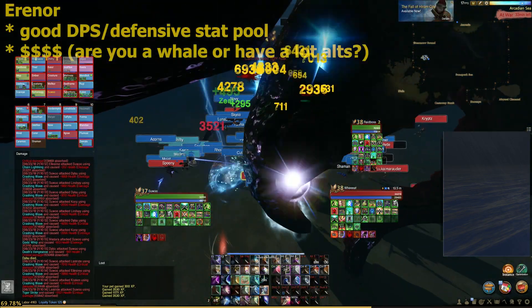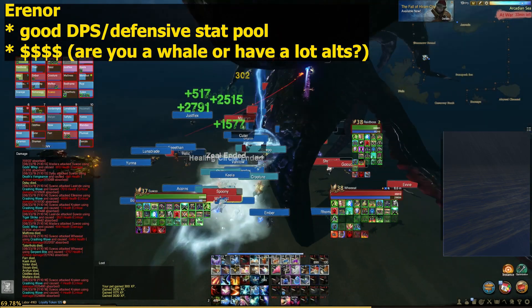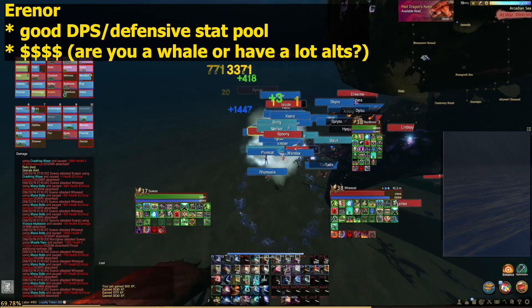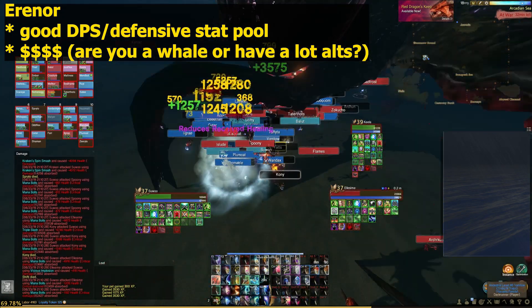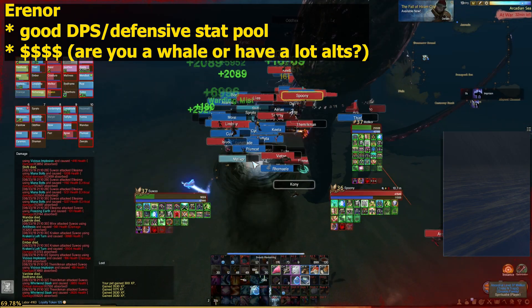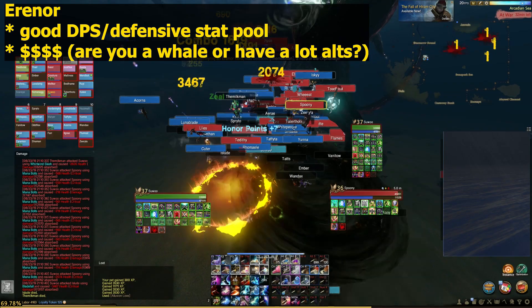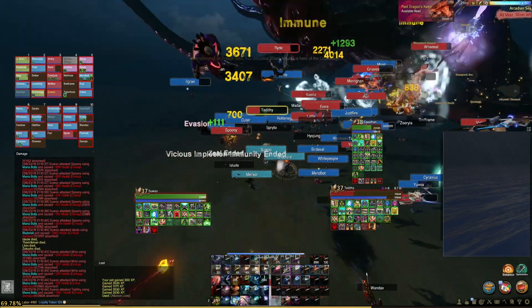Starting out, we have Eranor — just know that this is the best gear you can have in terms of DPS and defensive stats. Eranor-specific lunar stones at tier 2 give each piece 4 selected bonus stats along with eranor-specific lunar stone sets. Gear progression depends on how much gold you're willing to spend and the abundance of same-grade I-Knight equipment in the auction house and some world boss drops.